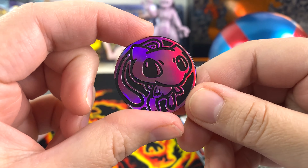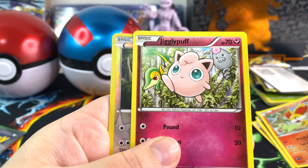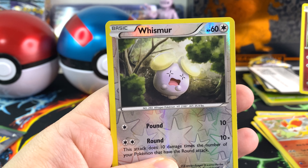Okay, I'll just go through them as they come — these ones are obviously very different. So that was a Barbaracle — I can't say that one! Cincino, or is it Cinccino? I'm not sure. There's the energy. Trainer is Shauna, we have a Bronzor, we have Seel, Snubull, Fennekin, Jigglypuff, and a reverse holo Whismur.